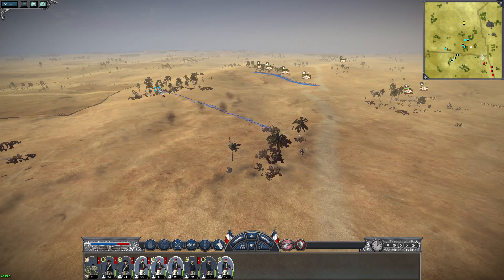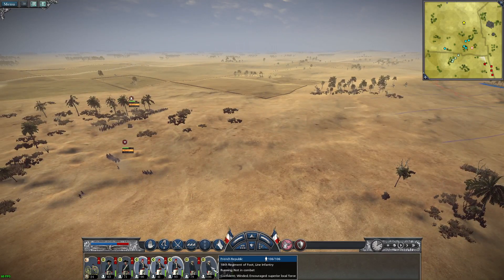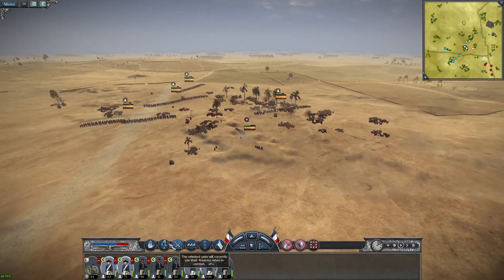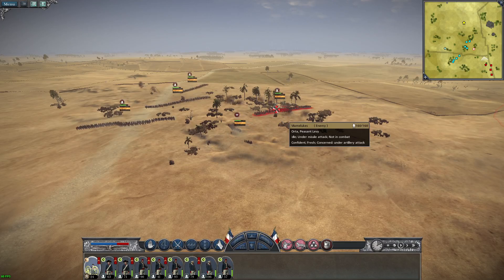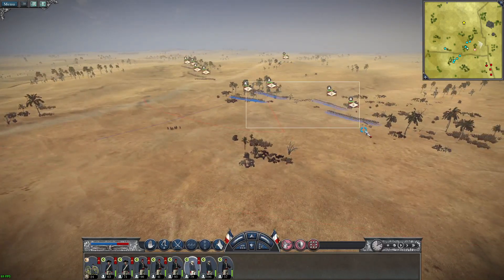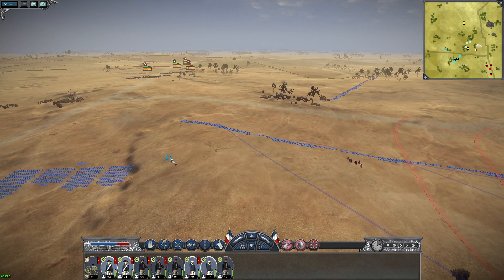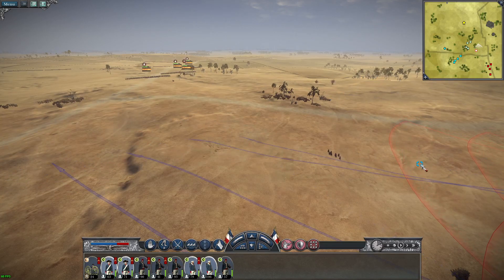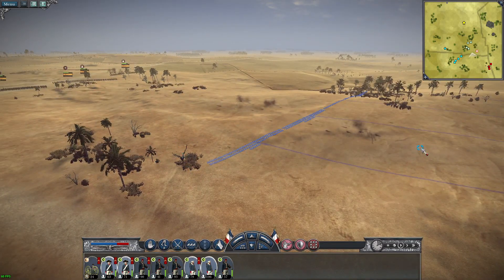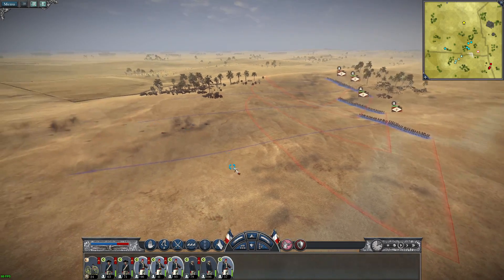We only have one chevron on this artillery. I would have expected more at this point because most of our artillery has been doing quite a lot of work. Let's go ahead and move them up — let's have them walking, I don't want them getting tired out. In fact, I don't even want them going that far. Why is your morale so low? You haven't lost anyone.